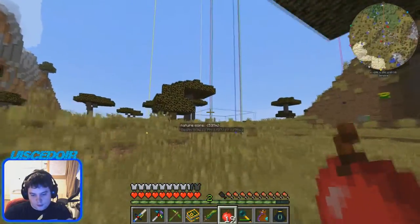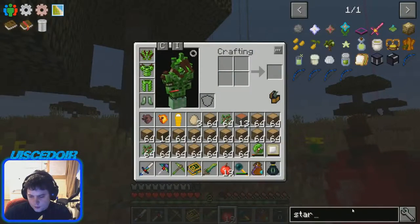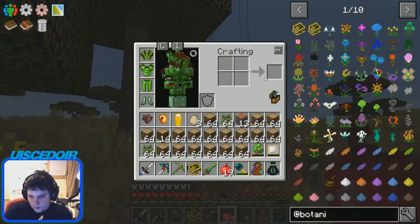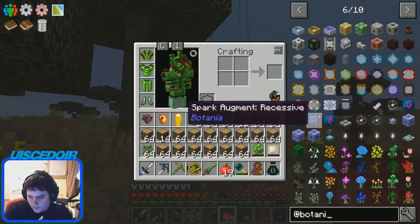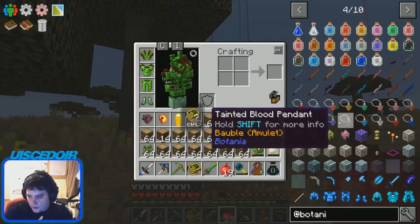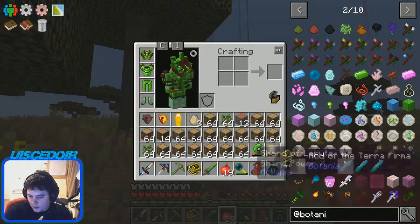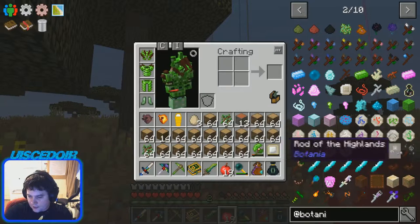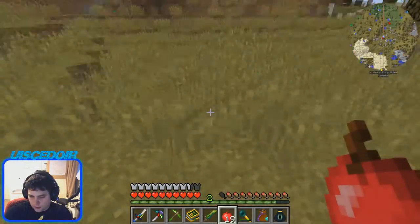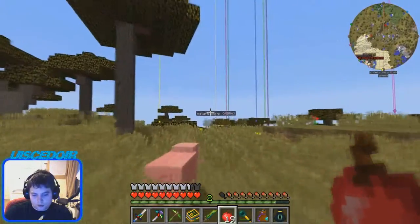That's the Terror Truncator. The next episode, I think we're starting to look at some of the... what are they called? The rods. So we're going to have a look at these four rods: the Rod of the Lands, Highlands, Depths, and Rod of the Terra Firma. And then we're going to go on to the other types of rods after that. So I'll see you in the next episode.